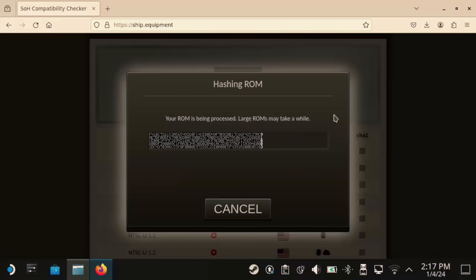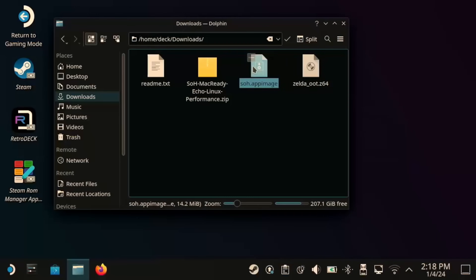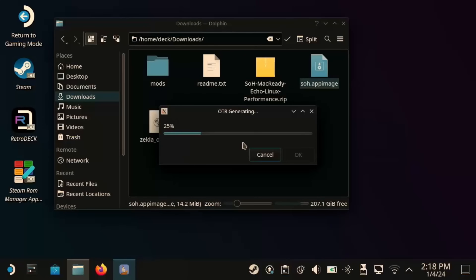To verify the extracted file, head over to the SOH compatibility checker, click Load a ROM, and select the z64 file that you just saved. If the verification process worked, the page should tell you what version of the game you just dumped. Now we need to download SOH — it's available natively on Linux and Steam Deck as an AppImage. Go to the releases section on their GitHub page, and under the assets category, there are two different AppImages to choose from: compatibility and performance. For this guide, we're going to go with performance. Download the zip file, extract it, and there should be an SOH.AppImage file. Right-click the AppImage, go to Properties, and under the Permissions tab, check Is Executable, then click OK. Your z64 file should be in the same directory as the AppImage — SOH will extract some files and then run the game.